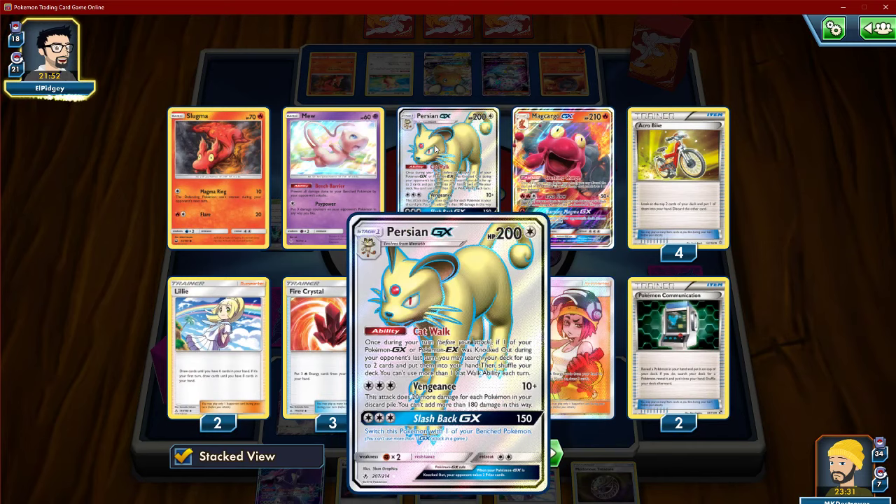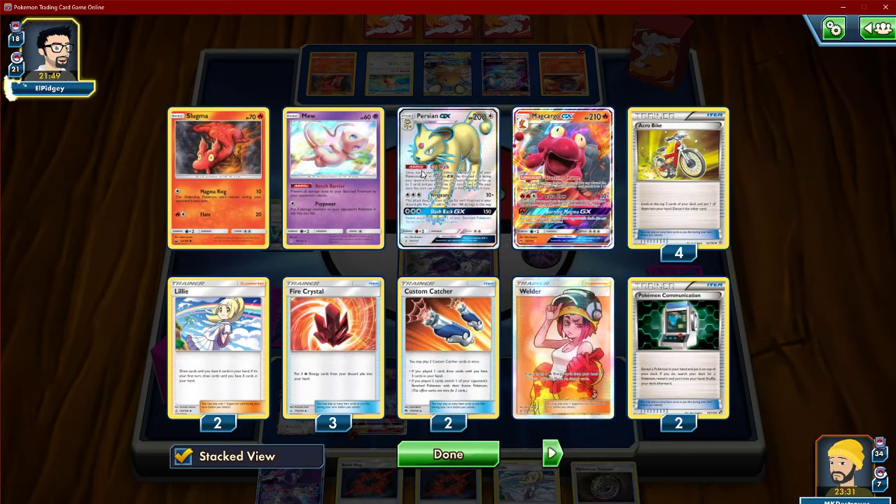Mew Mew — I mean what can he do? Vengeance? 20, 40 — is it 20? 20, 40, 60, 80 plus 10 — 90. That's not enough.